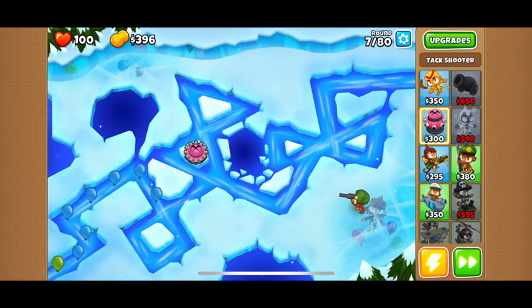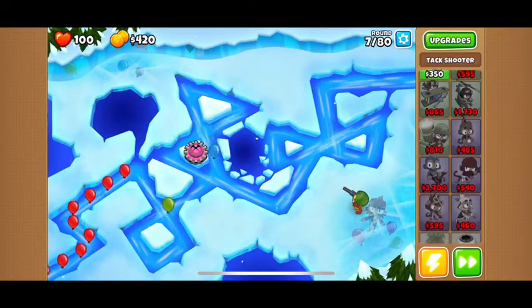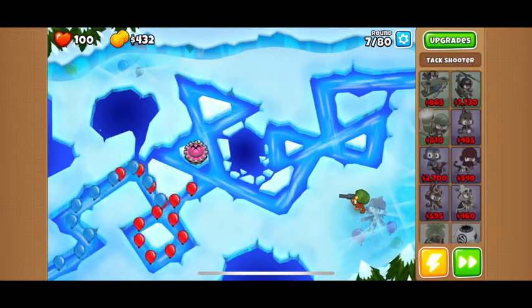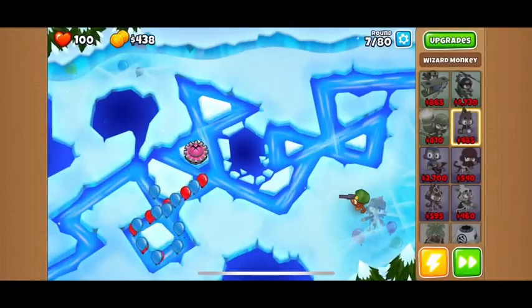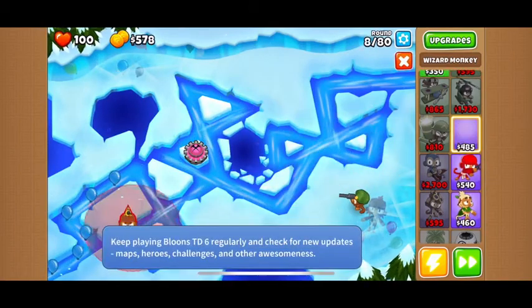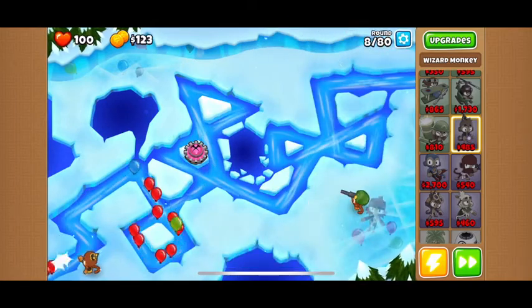I think I'm just gonna save up. Actually, I'll get a wizard and then Shimmer, which is an upgrade — these are the upgrades, and Shimmer is this one. There are camo balloons that only monkeys with special stuff can see, but Shimmer will make it so every monkey can see camo balloons. They're not here yet, but they will be.